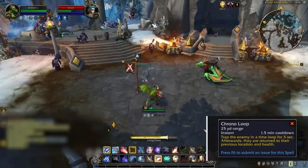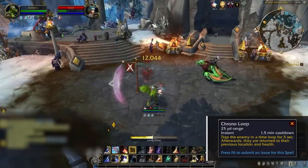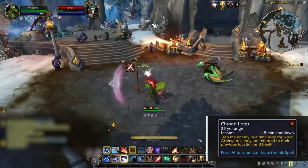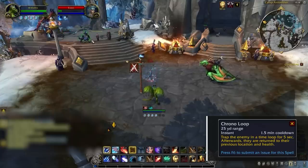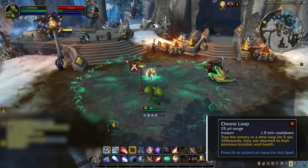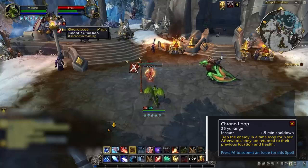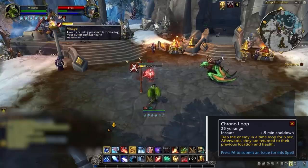On the offensive side, Chrono Loop is an exciting new PvP talent with flexible usage. It will snapshot an enemy target's health and location and then 5 seconds later return the enemy player to where the snapshot took place. This will be amazing on offense for training down targets and preemptively denying heals. Imagine tunneling a resto shaman, getting them low in a stun, and then using Chrono Loop to deny any heals from Spirit Link or Ascendance. It's a great tool to keep up pressure.